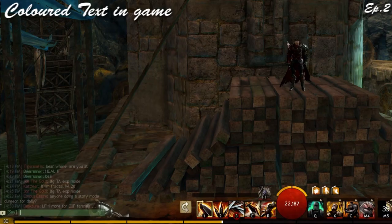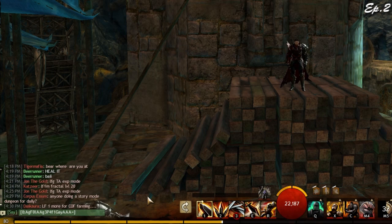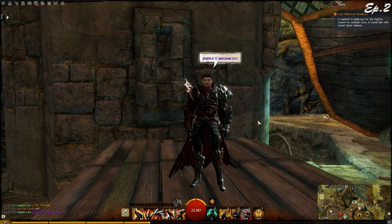This is probably my favorite news this week. Have you ever wondered how people change their text color in-game? I'm going to provide 4 different in-game links. Put them in your guild chat or chat box, delete the words after the bracket, and change it to whatever you want. There will be 4 links, each with their own corresponding color — just have fun with it. It's pretty fun to play around with.